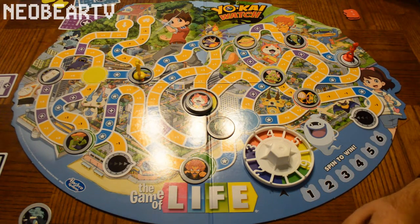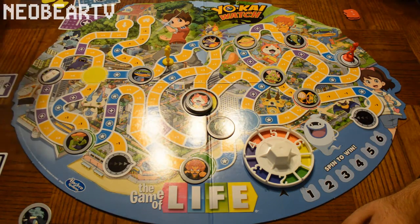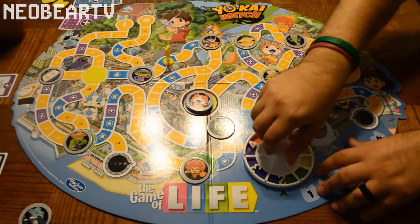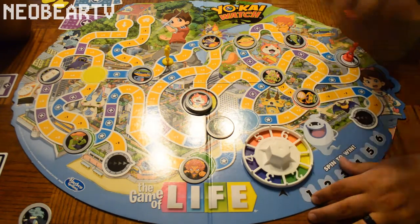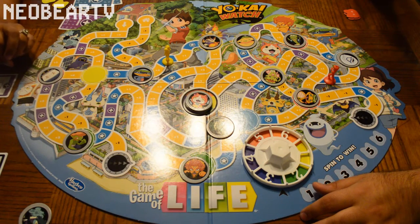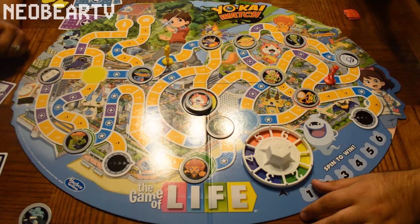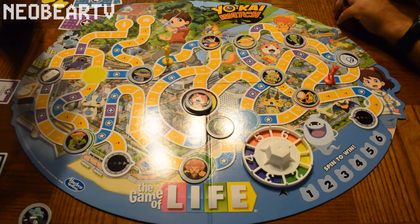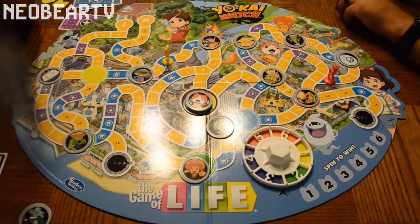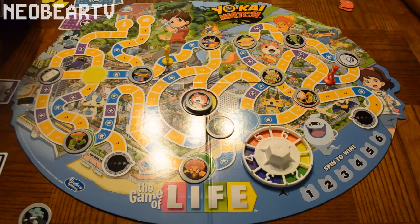I'm gonna switch these so you don't know which ones are which. Two — Yokai Steal, steal a Yokai metal from any player's collection. No one has one except me, so that's a useless card. That's actually a three. Take a Yokai game metal from one opponent and give it to another — that makes no sense with two people. This only benefits the other person.